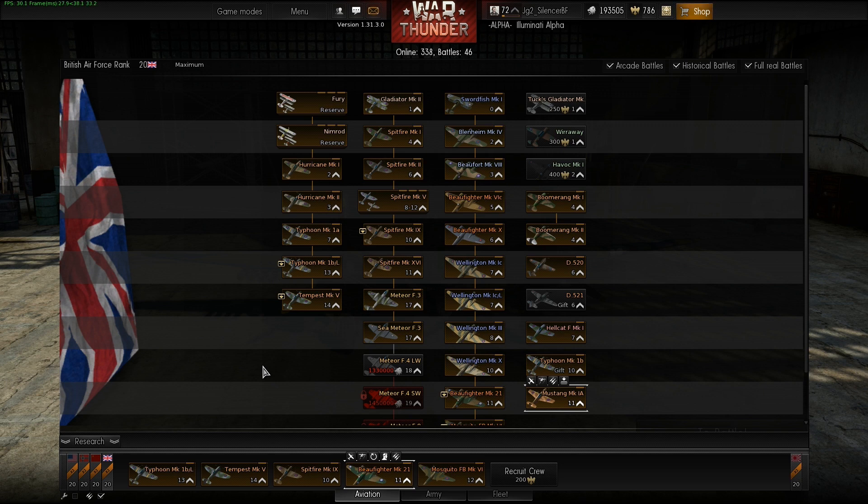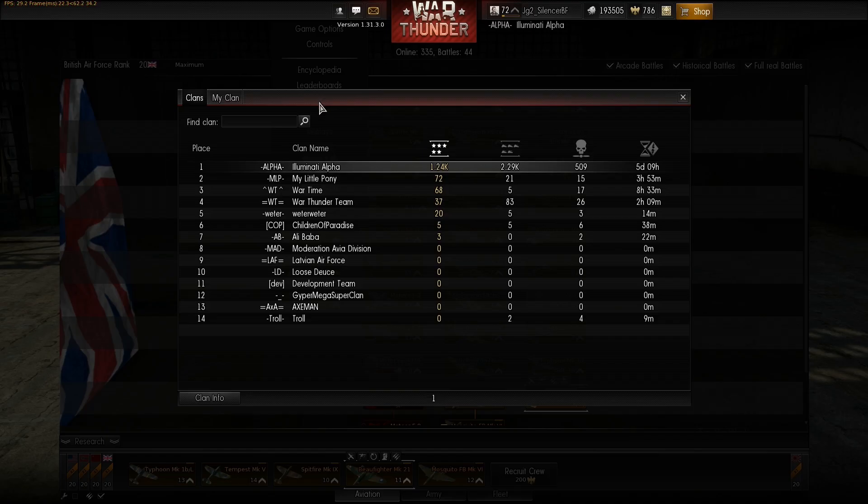We also got a recoil edit — I'll show that later. Some new features include the clan system: you can now have a clan leaderboard, join a clan, or found your own clan, which costs 2500 gold. In the clan you have a clan tag, a clan description, clan statistics, and member lists. You can request membership or report a clan.